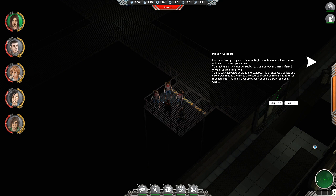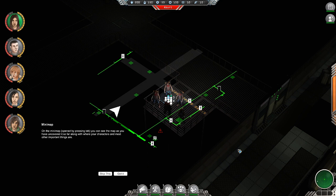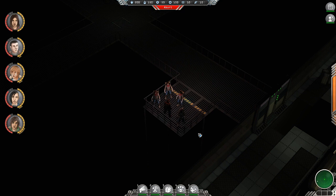Player abilities — you have three active abilities and your focus. Your active ability starts out set but you can unlock and use different ones between missions. Your focus, activated by the spacebar, is a resource that lets you slow down time to a crawl to give you some extra thinking room or reaction time. It refills over time but does so slowly, so use it wisely — like a limited pause in a Pillars of Eternity style. The minimap covers the whole screen when activated by pressing Tab, showing the map as you've uncovered it along with your characters and most important objects.